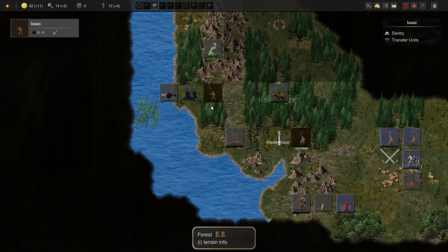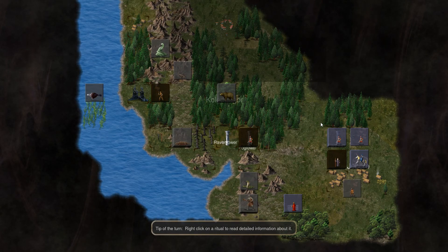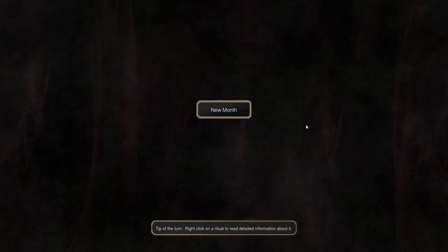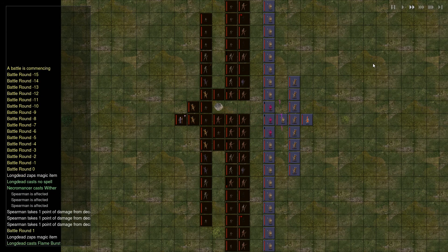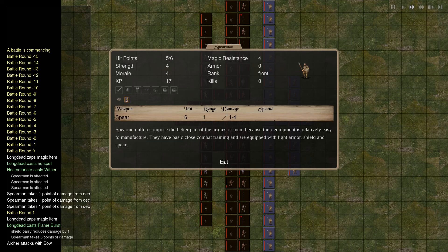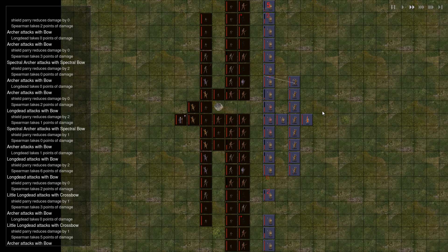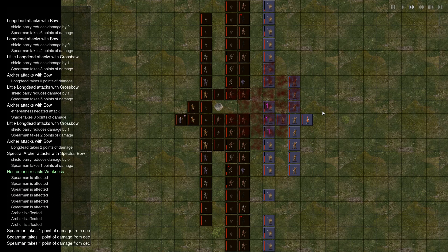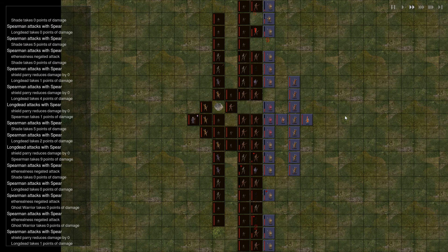We might suffer some casualties, but skeletons are easy come, easy go, so it's not really a big deal. Got another captain — I don't think we're going to do that right now, we'll save the gold. So yeah — decaying usually means certain death: a decaying unit will take damage every combat round until it dies. So it is useful in combat. If we lose a few long dead, it's not a biggie — we can always replace them. Our army is fairly capable.